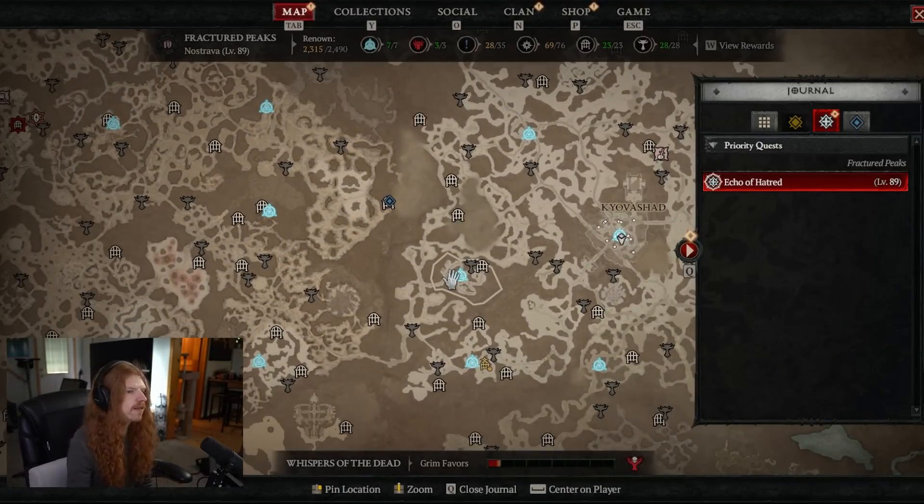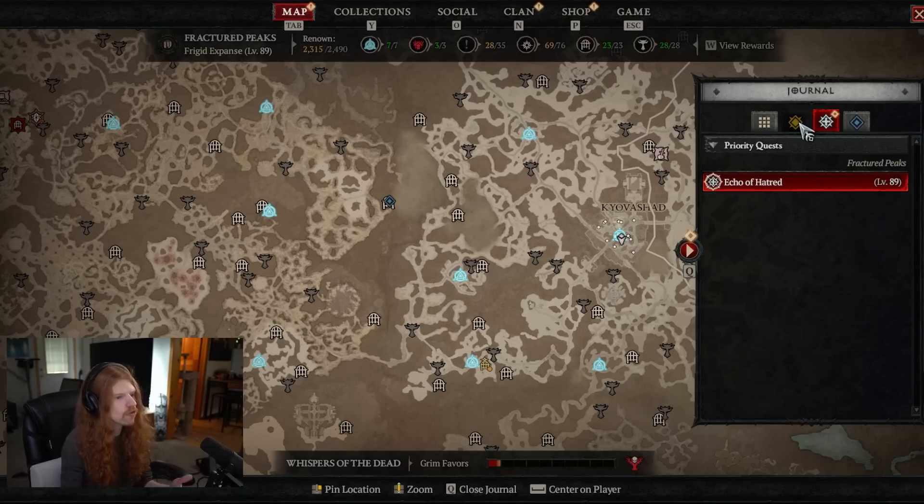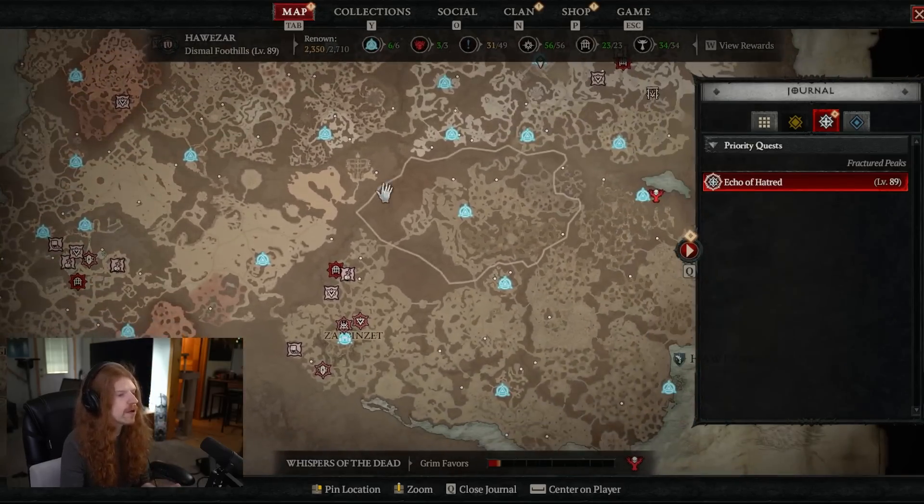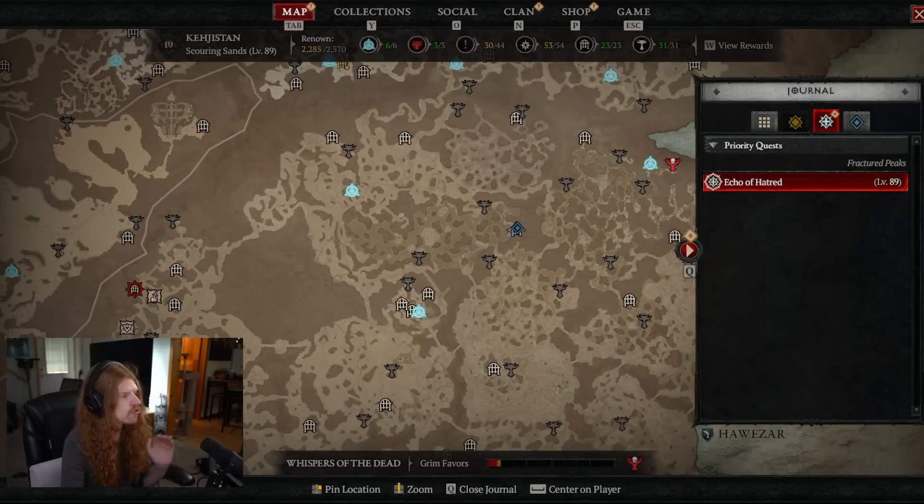The other option is to just push through the story. Now you have the horse, the story will be faster anyway — it only goes to Act 6, so you're about halfway through by the time you get the horse. You can finish the story and then do the Altars afterwards, and the story itself will unlock a lot of the waypoints so you can teleport around the map more easily. There's no correct answer — technically if you do the Altars sooner your character will be stronger sooner, but you save some time with waypoints later. You can decide whatever you want.